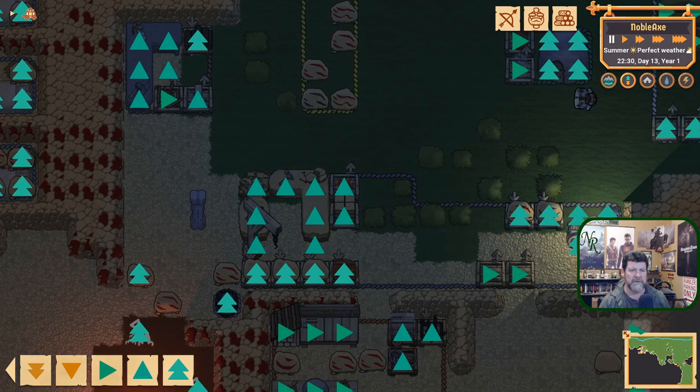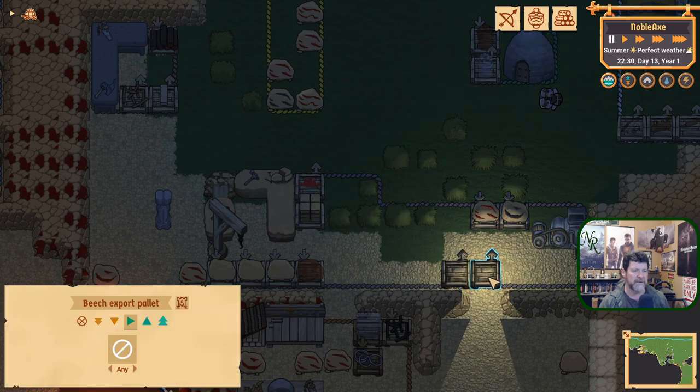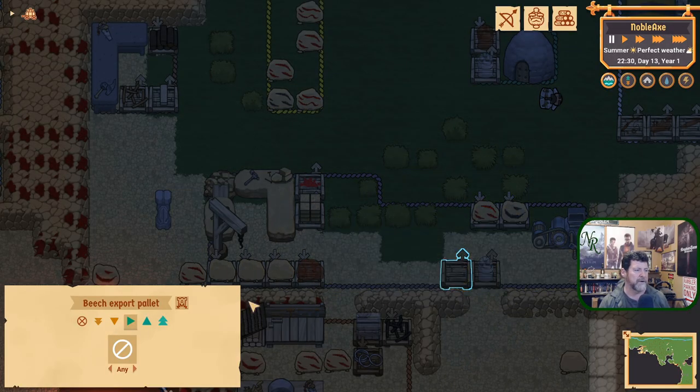We don't need any more barrels — let's turn that off. The rest of these are things we can sell, and their priority is down lower. That cleans things up. Building planks is important — high priority. Logs coming in: highest priority. Planks coming out: high priority. Stone: keep the priority there. We need crushed ore coming out, so let's get that going.